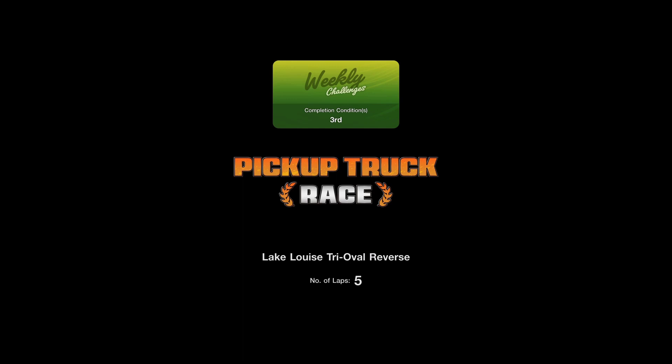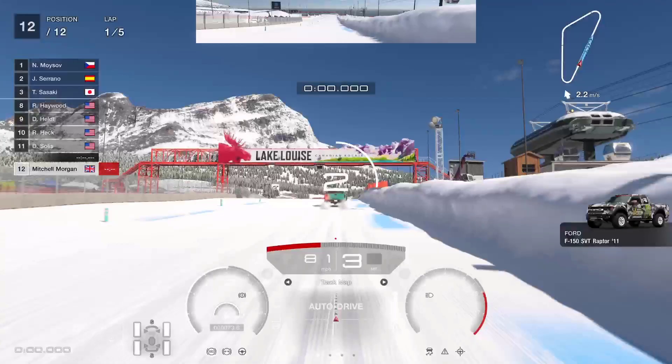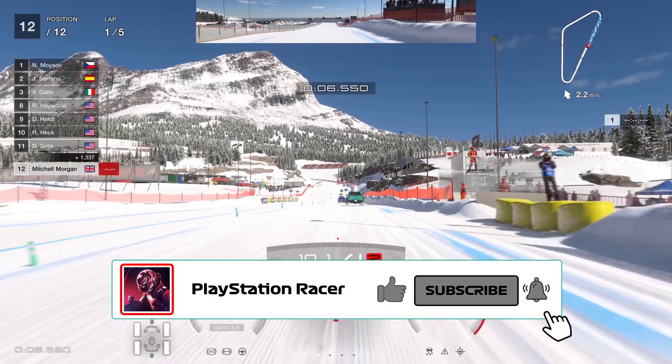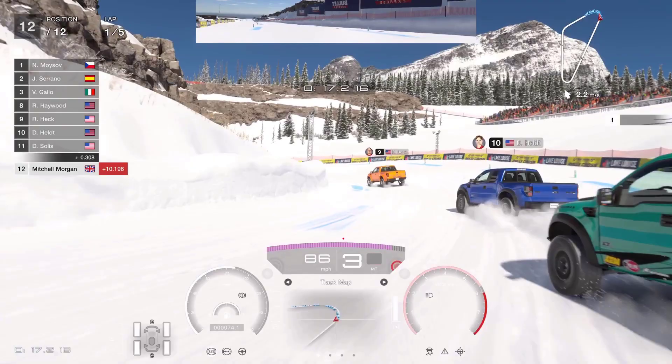This is the pickup truck race at Lake Louise Tryover Reverse. The main aim for this one is just to keep things as smooth as possible. There's no traction control to worry about, there's no brake balance to worry about. So I'm going to put the track map on and just go for it — keep it smooth and as clean as possible. When you're going over these little risers, just try and keep it straight. Turn in early and you'll get that back end around.